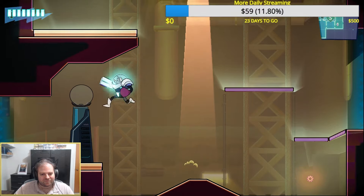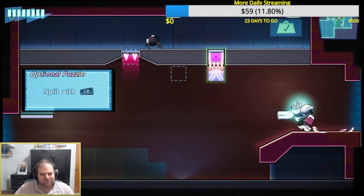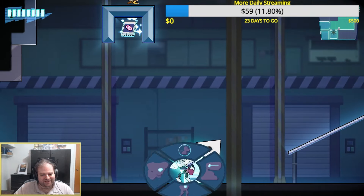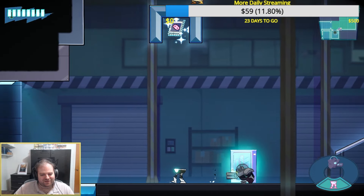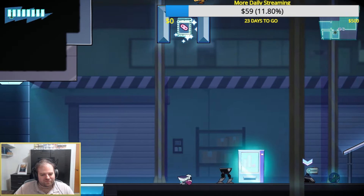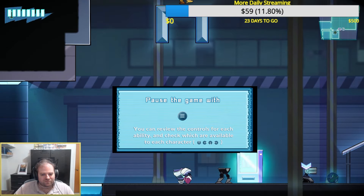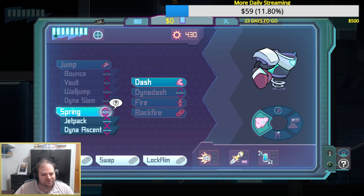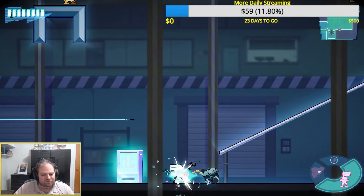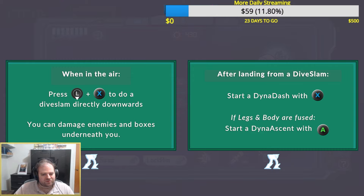The only issue I really have with this one is that the super dash felt a little bit awkward to use. You can trigger it by running down a decline, but it didn't quite work for me. Once I got the launch-yourself-off-a-wall power, it was far more reliable. From the demo, it is hard to tell if this is going to be more puzzle-platforming focused or if there will be boss fights. But it's a really great game with lovely aesthetics, and it's another very solid Metroidvania to check out.